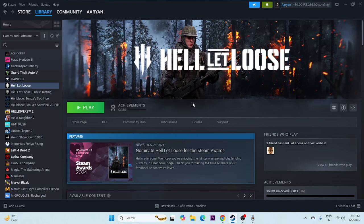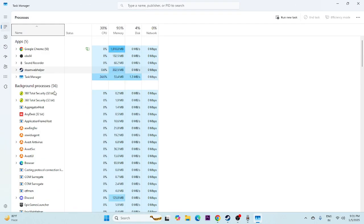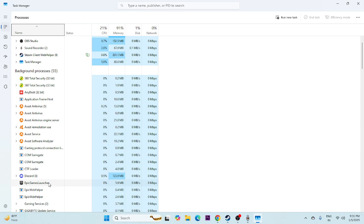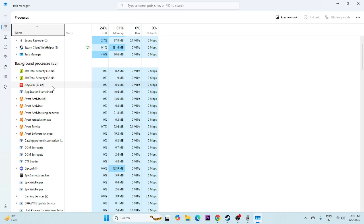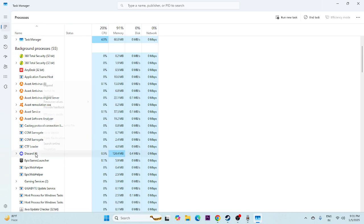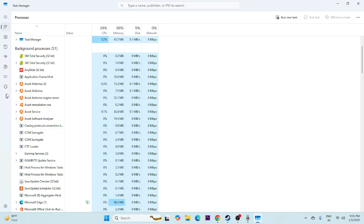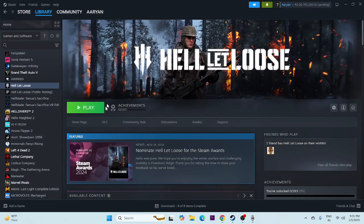Next, close all overlay applications. Right-click the taskbar and open Task Manager. You can see there are many things running in the background — for example, 56 apps running, including things like Epic Games launcher and other utilities. These are consuming performance and causing crashes. End task on all unwanted overlay and overclocking applications to free up resources, then close Task Manager and try launching the game.